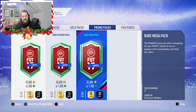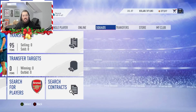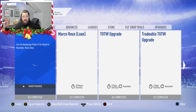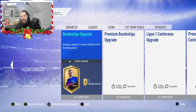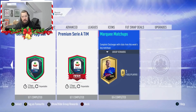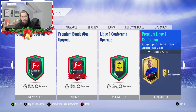So yeah, there's some rare gold packs, some 50k packs and some rare mega packs in there. But what we are here for today, guys, is the SBCs. They have given us the team of the week upgrade, a tradable team of the week upgrade and then the Premier League, well the top 5 league upgrades again. So I'm not overly interested in a lot of these, and then marquee matchups — is that a premium gold players pack? We'll get to that as and when.